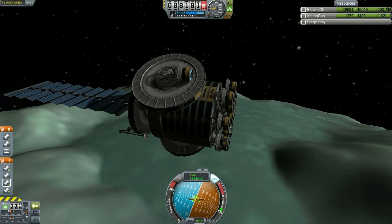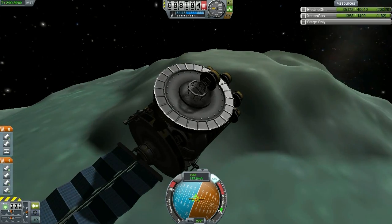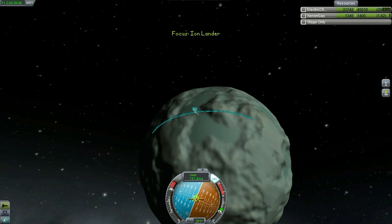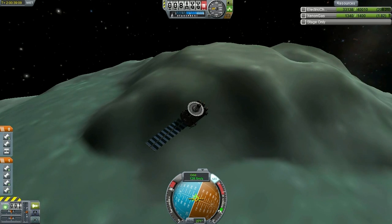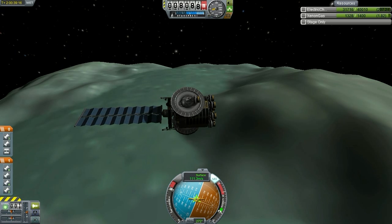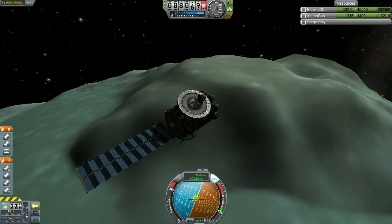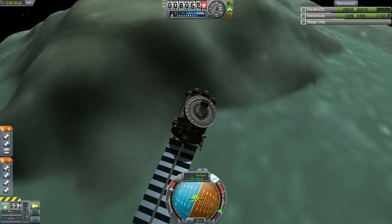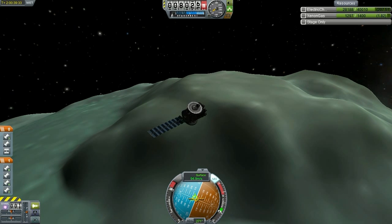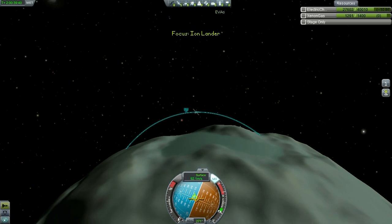Now if you build an ion lander with enough solar panels, you really don't need a whole lot of battery power, in that you can land on the day side of a planet and use all the regenerative power from your solar panels to keep your engines going. However, that's not how you do things with hard mode, because obviously with only two solar panels - and in this case just one solar panel - you can't rely on regenerating your battery power to land. So how would you do this? Well, in my case I treat these ion engines as if they were like any other regular engine, in that we have fuel tanks supplying fuel to the engines. And in this case the fuel tanks are the batteries, along with those xenon tanks as well. And we charge those batteries all the way up to full. The descent part of this ion lander has about 36,000 units of battery power, which is about enough to slow us down to a respectable speed.